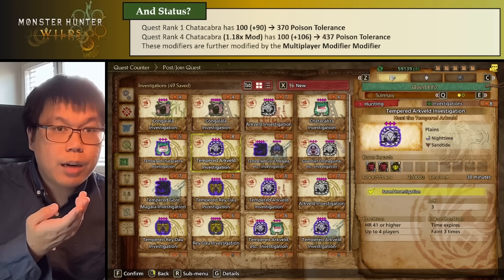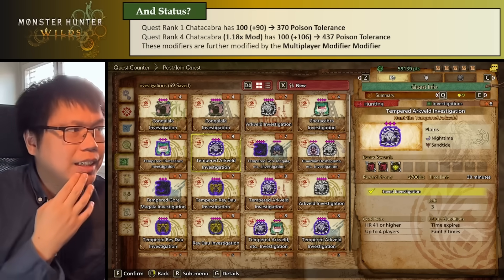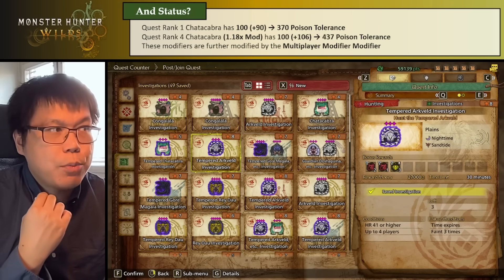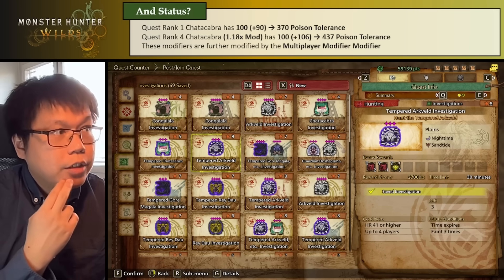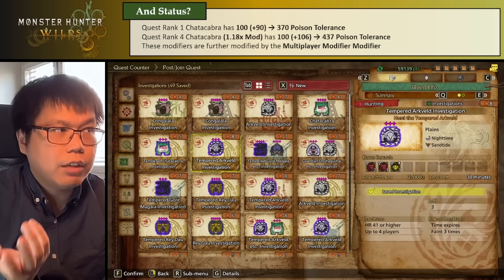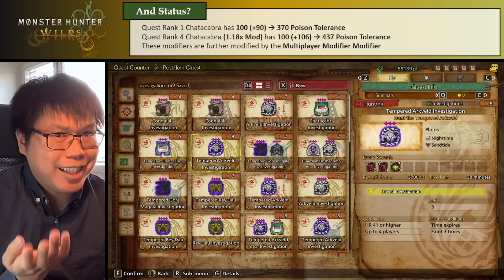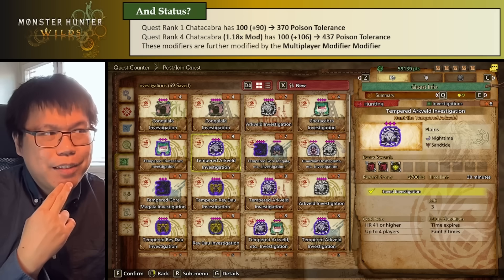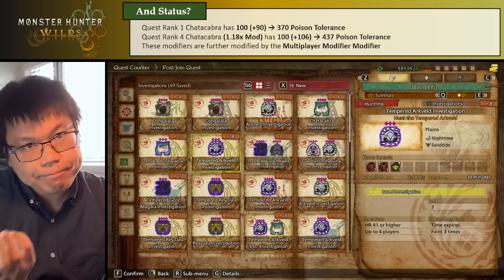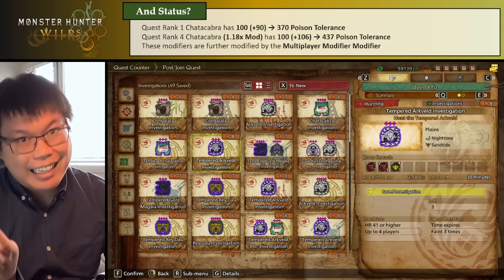For some examples: a rank 1 Chattacabra has a 100 initial, 90 increase, and 370 maximum tolerance. If you fight it at a rank 4 quest — high rank — the modifier is 1.18, so the increased tolerance is 90 × 1.18 = 106, and the maximum is 370 × 1.18 = 407. These modifiers are further modified by the multiplayer modifier modifier. So if you have two players in your hunt, the multiplayer modifier is 1.6, so it's 1.18 × 1.6, which does in theory weaken status in multiplayer — we'll get to that in the next video.